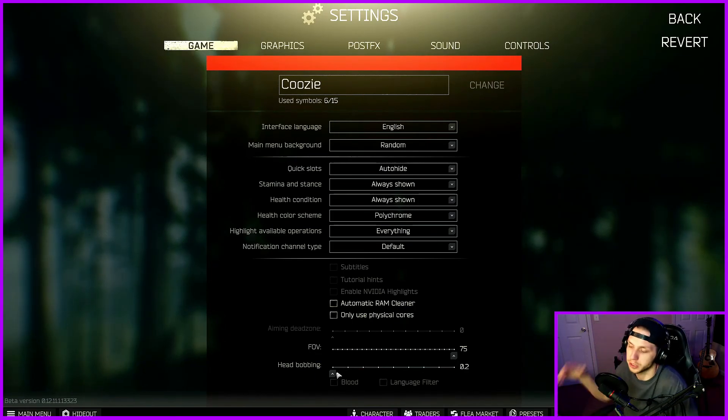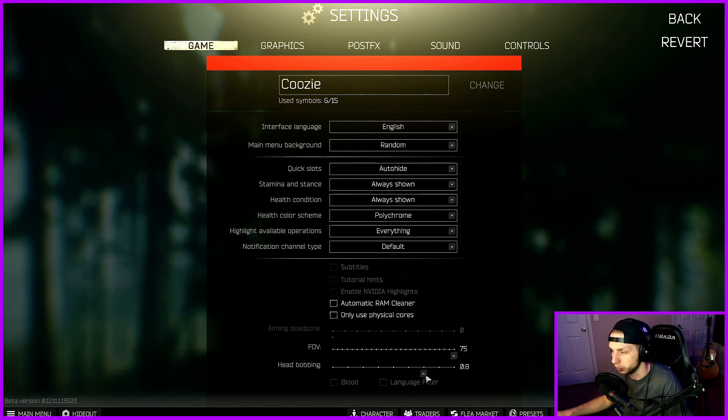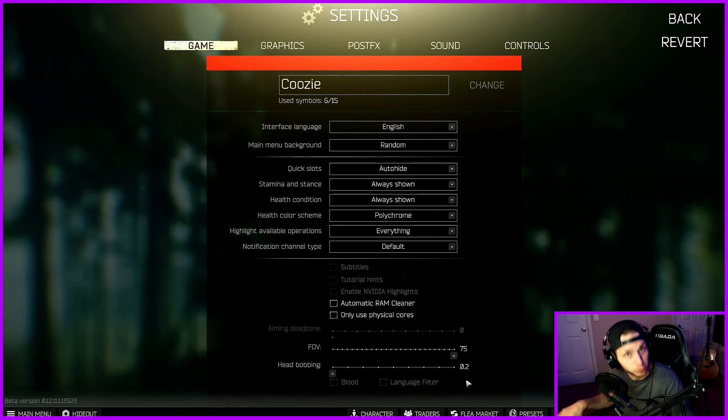As far as head bobbing goes — as I mentioned before, this is a realistic military simulator shooter kind of thing. So BSG, the developers, Battle State Games, have implemented a head bobbing mechanic where as you're running, if you have this up, your character's head is literally going to be bobbing around. So if you don't want to be nauseous the entire time while you're trying to enjoy Tarkov, I would have this set to 0.2. Okay, let's go to graphics here.